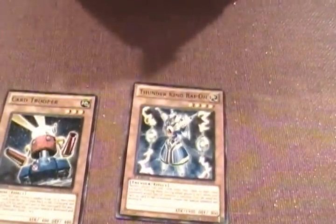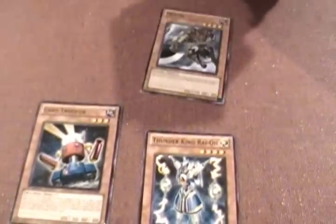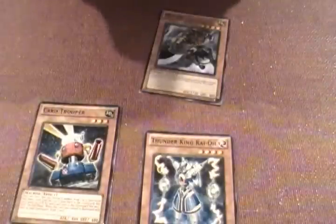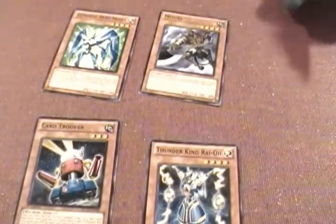So we've got Thunder King, Card Trooper. Mizuki's not bad, but no one plays those anymore. I saw one other good common card I thought — maybe not. But oh, Prisma. Prisma's pretty good, actually. And then as for the holos.